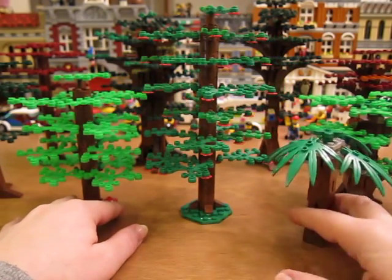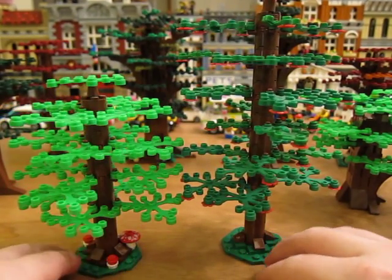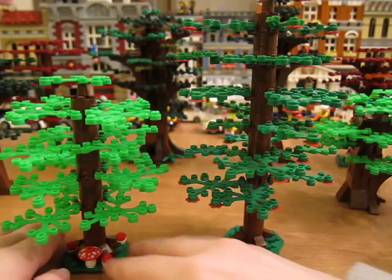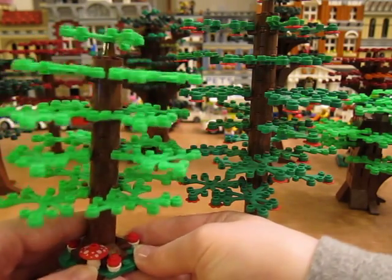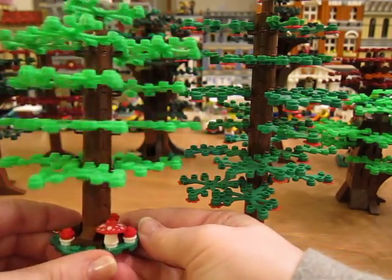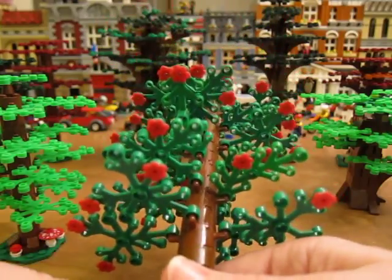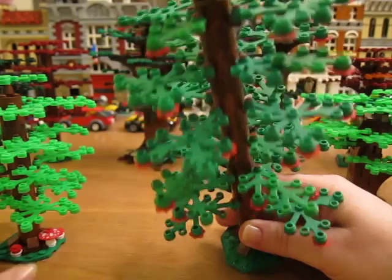These trees were inspired by the fire plane set, which came with two trees that were on fire. I looked at what they looked like and was inspired to create these types of trees. This one has bright green limbs and I put some mushrooms on the bottom. This one has regular green limbs and I put some flowers on it.